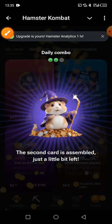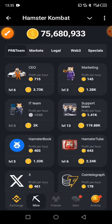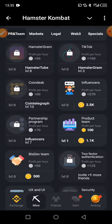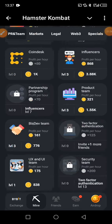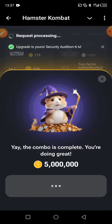So guys, here we have to go back to PR and Team. Under PR and Team, we have to look for the last one — Security Audition. So here we have Security Audition, then we click and claim the prize.